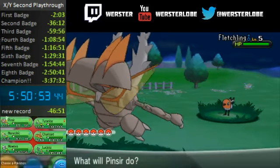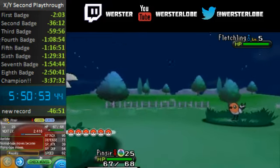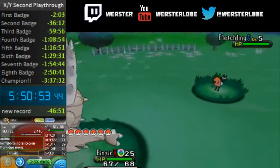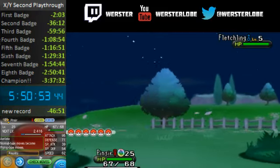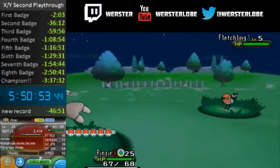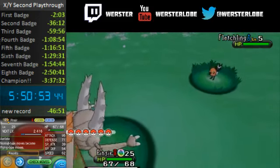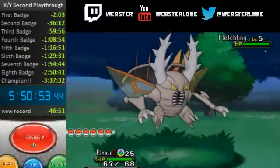Pinsir with its Mega Evolution undergoes a huge change. Its ability becomes Aerilate, making Normal types into Flying types, and it's changed to an added Flying type, as you would expect with an ability like that. Attack up to 95, Speed to 62, and Defense to 71 — so a huge gain all round, a huge complete difference for Pinsir.